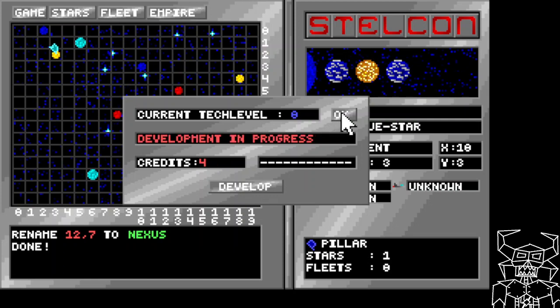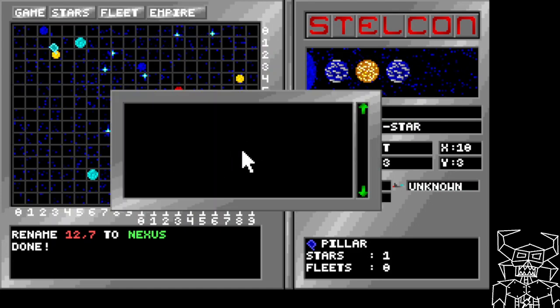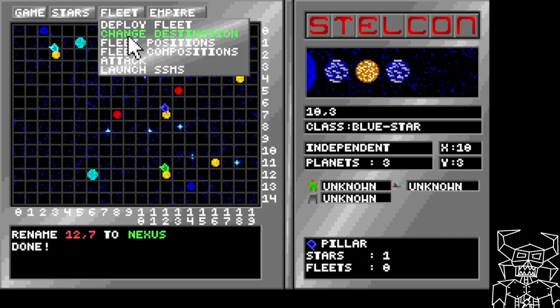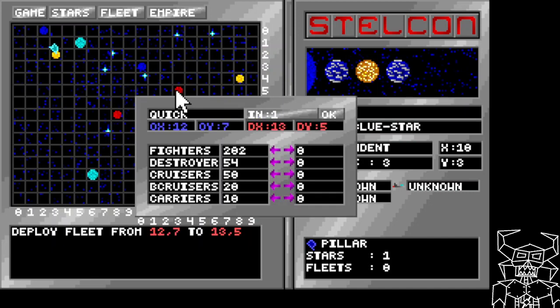So we'll go ahead and develop. There's a 25% chance - here's hoping. Pirate news tells you if you get bonus stuff or if there's been a disaster somewhere. So let's go ahead and deploy a fleet - a little quick fleet. We'll deploy from my home system to this nearby one. So that's like three sectors away, so I'll probably really want to send some lower level stuff.